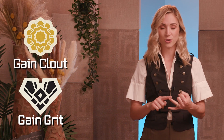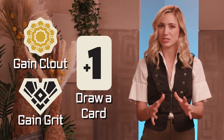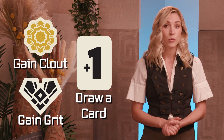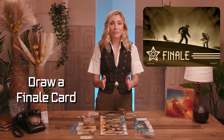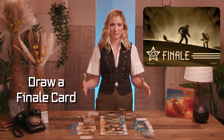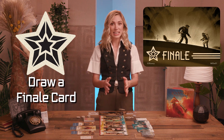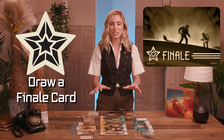Gain grit, clout, or draw a card: these symbols allow the player to take the resources from the supply or draw a card from their deck into their hand, which they may immediately play. Clout is a shared resource amongst a team, but grit only goes to the active character. Draw a finale card: gaining finale cards is the main objective of the game. This symbol allows the player to draw a finale card, placing it in a face-down pile. The player may look at these cards at any time but should keep them secret from their opponent.